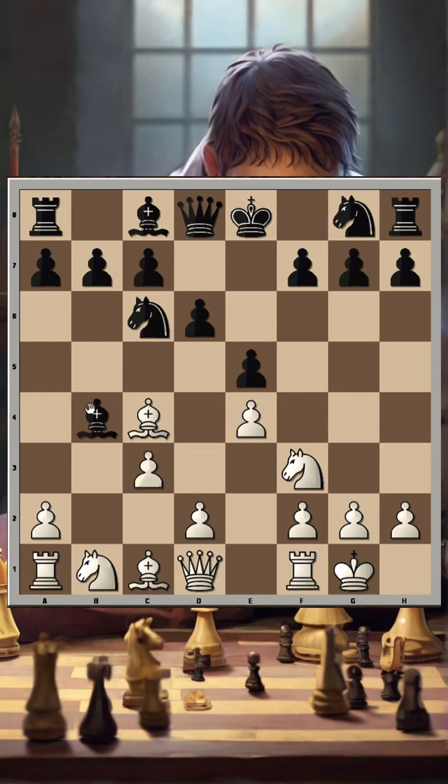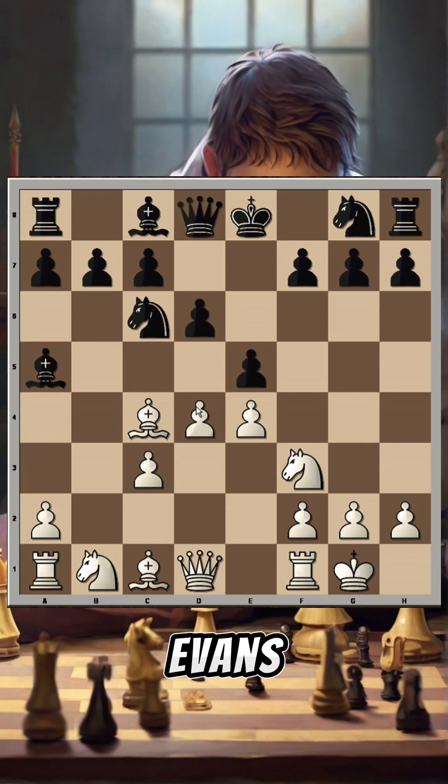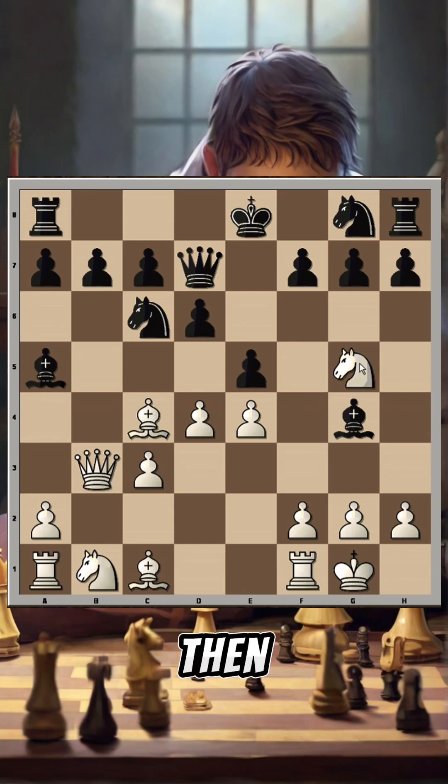Bishop takes, and now we have something like Evans Gambit delayed. Bishop g4 is pinning the knight. In this position queen goes to b3 — it's a well-placed queen — attacking the pawn on f7.